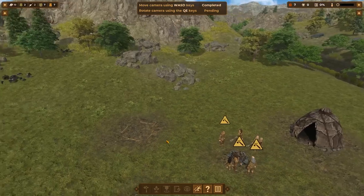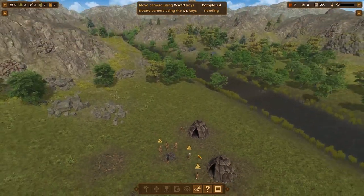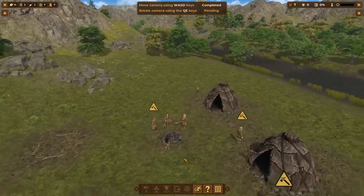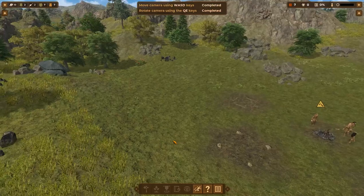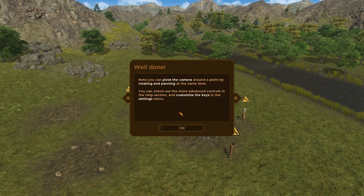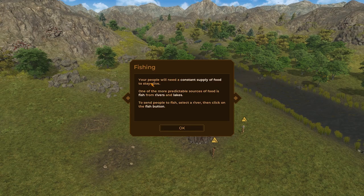I can use the center mouse button to look around, but there's no tilt. That might be annoying. It wants me to actually rotate. Pivot the camera around the point — rotating and panning. You can customize keys. So, fishing — people will need a constant supply of food to stay alive. One of the more predictable sources of food is fish from rivers and lakes. So we're going to send people to fish.